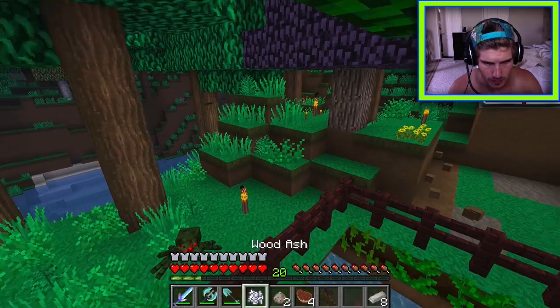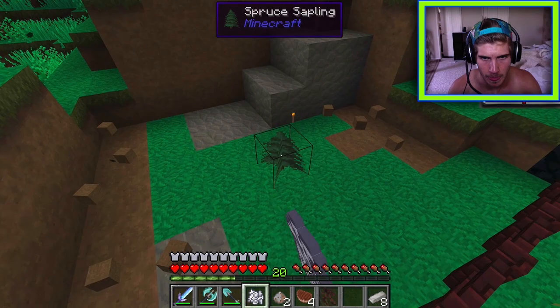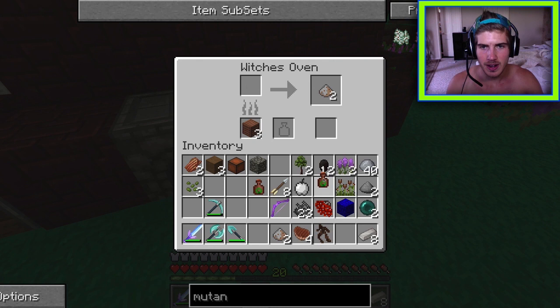Flying as a bat feels like being in creative mode — it's disorienting but fun. An iron shovel is crafted, and a hint of a tree is spotted growing. The group is (sarcastically) very excited about the shovel.